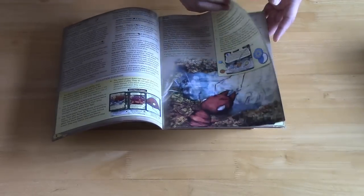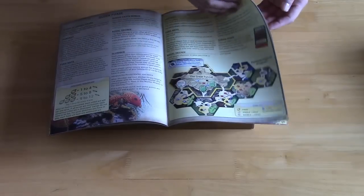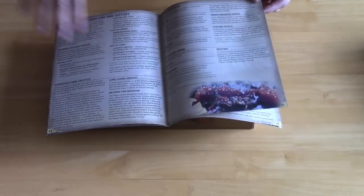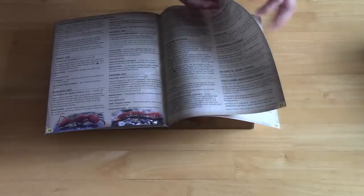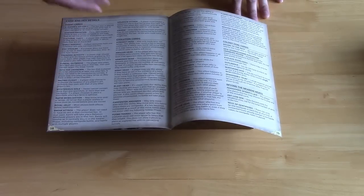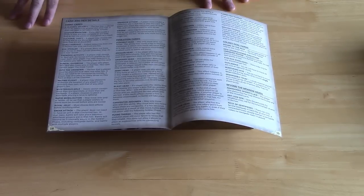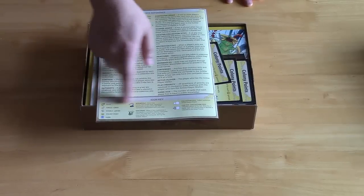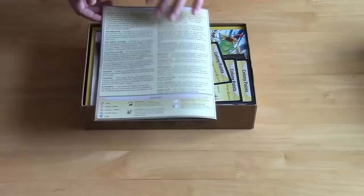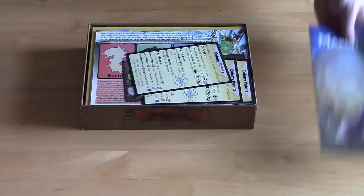I haven't read through it since the Kickstarter — I should mention this is a Kickstarter project that I backed. Tons of illustrations, hopefully easy to navigate. They describe the various mutations and evolutions your ants can go through, and there's a list of all the cards: evolution cards, event cards, colony goals. On the back you have a quick reference including an icon key. It's a nice, hefty-looking rulebook — nineteen or twenty pages.